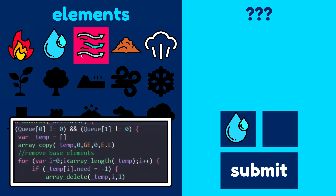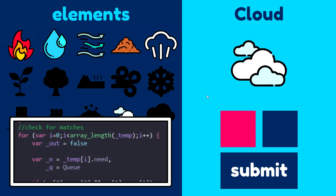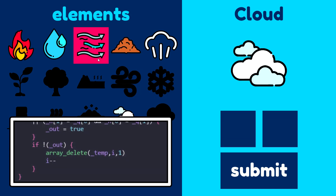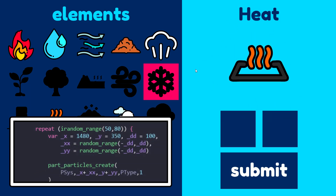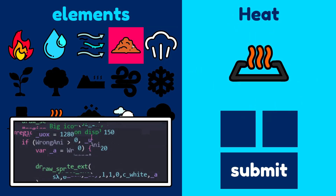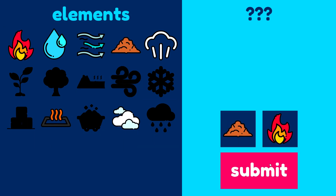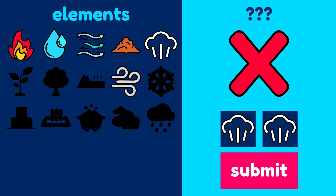So instead, the alternative was a much less elegant hard-coding of this check. This would give us a definitive answer on specific matches, regardless of the order or duplicates. And so when a proper match is made, the resulting outcome is unlocked if it hasn't already. That result is also displayed above on the right-hand side of the screen with a little particle effect as a celebration. And if it's not a match, instead a giant X is drawn to the screen for a couple of seconds.